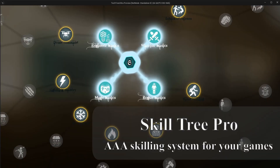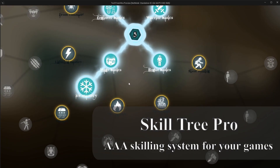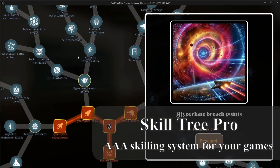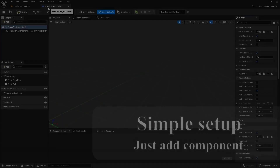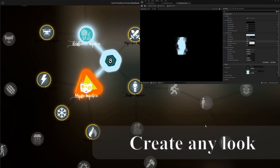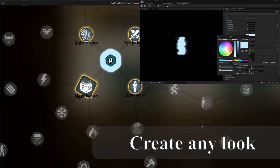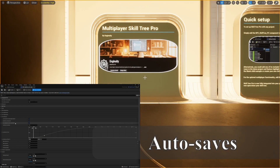In this tutorial series, we'll build this skilling system, the SkillTree Pro. It's a AAA skilling system — full featured, highly customizable, scalable, optimized, and modular, with all the functionality you might expect from a skilling system, and a bunch of other really useful bonus stuff. It's on the Epic Games Marketplace at the link in the description if you want to see all the features in detail.